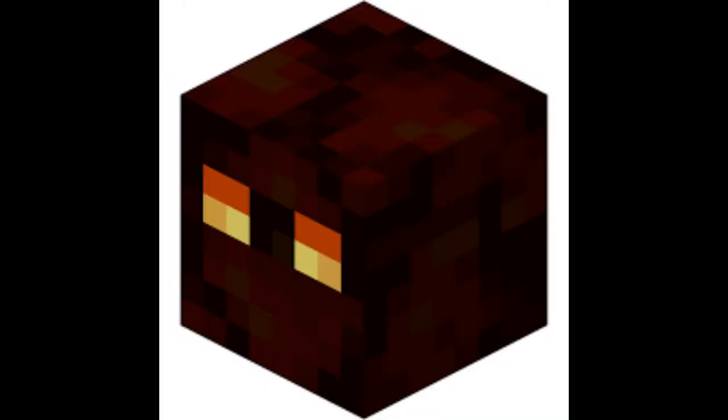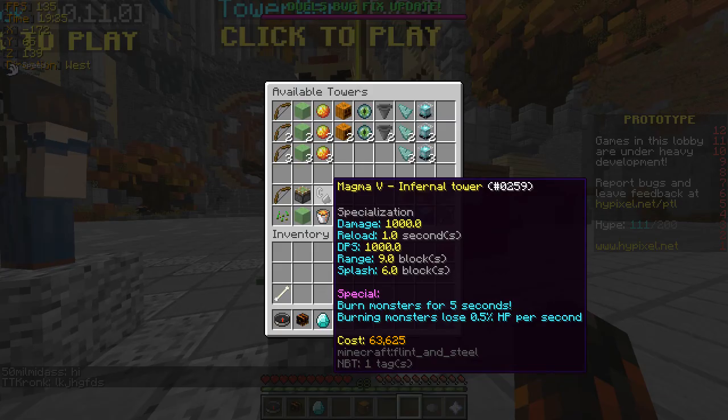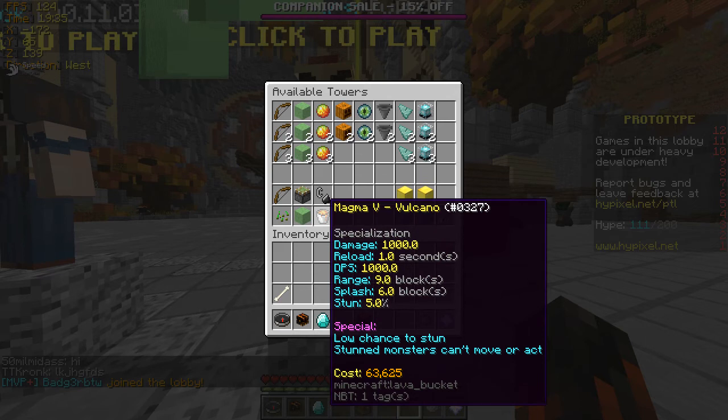The Magma is A-class. It has high area of effect damage but a high reload time. The Magma Tower is the counter for early game 75 cost zombies. The Infernal Tower sets enemies on fire, burning them for half a percent max health every second. The Vulcano has a low chance to stun enemies, which can win you games late game when towers do not matter.